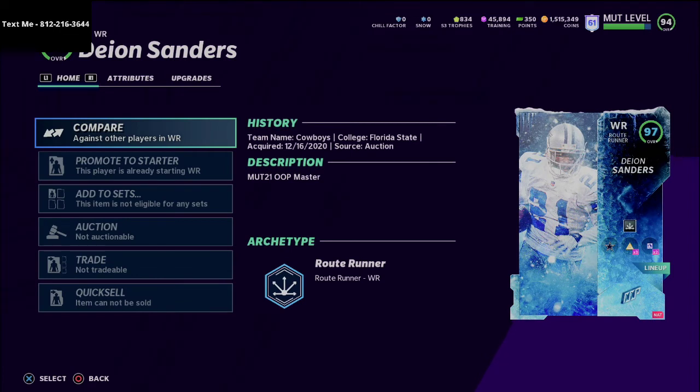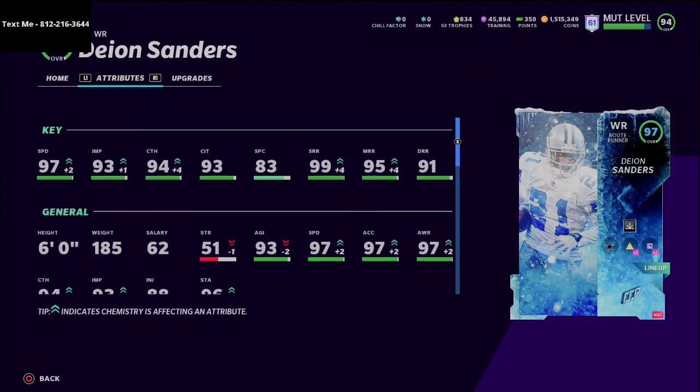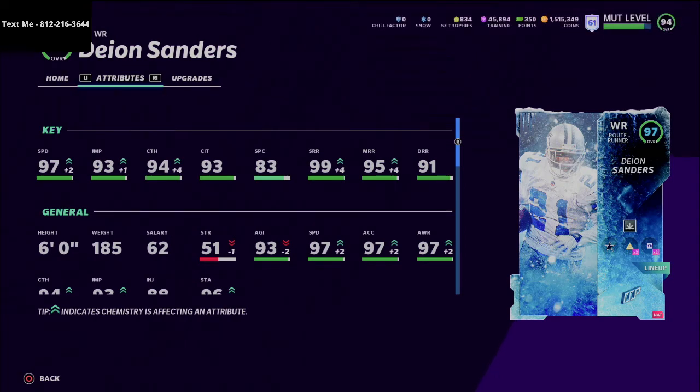The one issue with Terry McLaurin was his speed — Tyreek Hill had the same kind of thing, with 94 speed stock that could get up to 99 with Sprinter and theme teams. What you'll notice with Deion Sanders is he's actually at 97 speed with no theme teams at all — you can get him to 99 speed really easily. He also has really really good route running: 99 short route running, 95 medium, and 91 deep. All of the thresholds are hit, and at 95 and higher, that's pretty much the best you can get for route running.